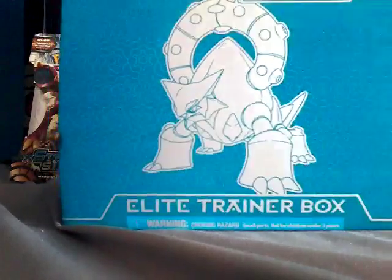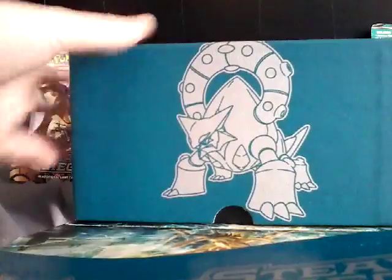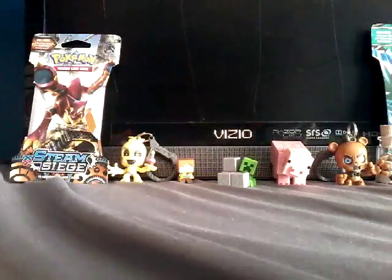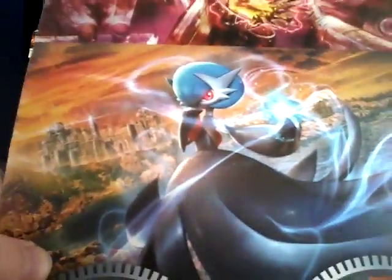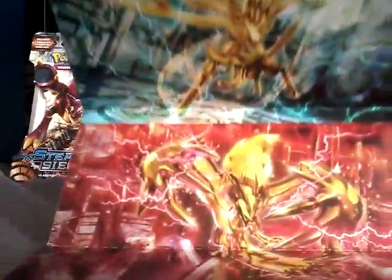Let's unwrap this poster, take this out, here's the box, let's take this out. I got this at Walmart for $39.98. The poster here has Mega Gardevoir on it, Xerneas Break, and then on the very top you can see Volcanion.